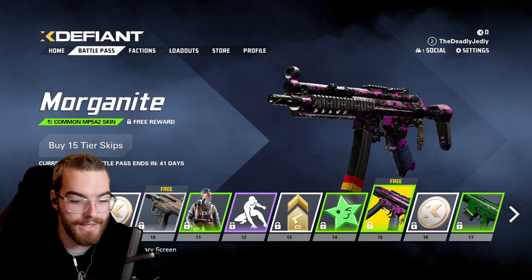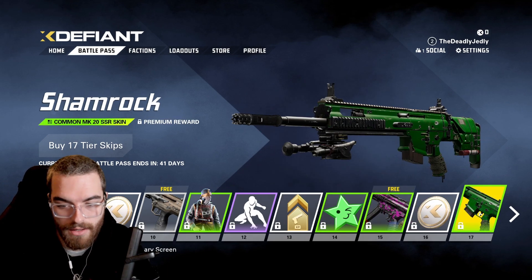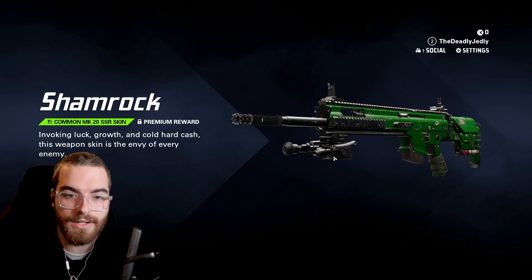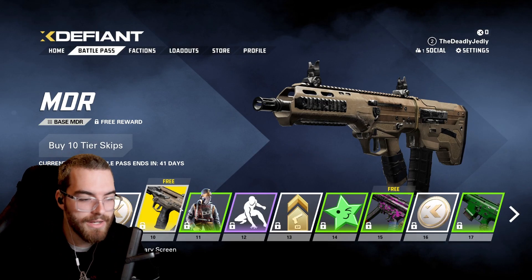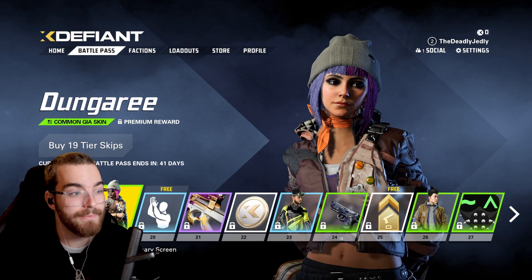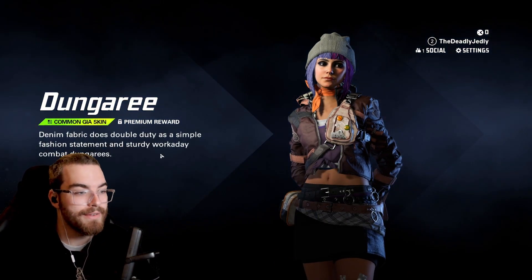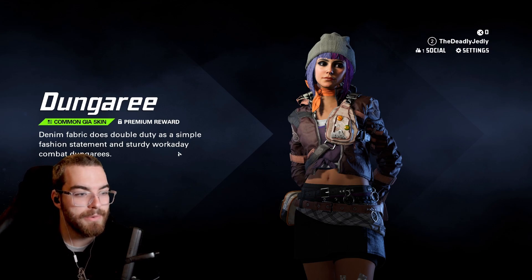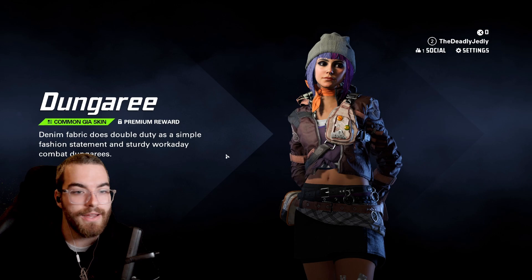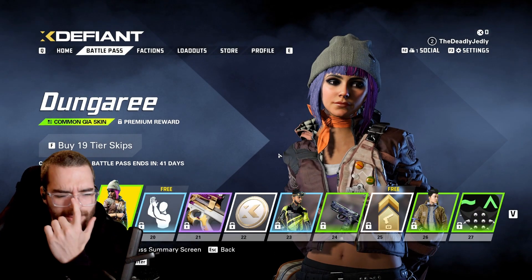Then you've got the Morganite skin here for the SMG. We've got a Shamrock MK. All right, you know, this is looking pretty good. I didn't expect much from a battle pass for the start of the game, but this is looking very promising indeed. Dungaree — common GS skin. Denim fabric does double duty as a simple fashion statement and steady work-a-day combat dungarees. Don't know what work-a-day means, but okay.